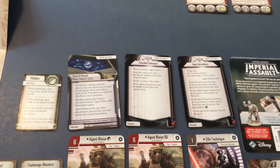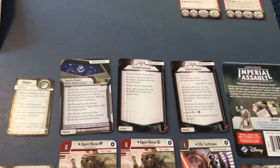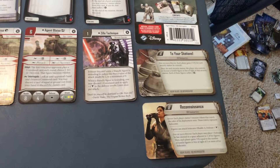We have our set of Agenda cards for Imperial Intelligence: Security Breach, Classified Techniques, and Under Surveillance. That's the back of the packaging, which I always keep. We also have our Skirmish missions: To Your Stations and Reconnaissance.